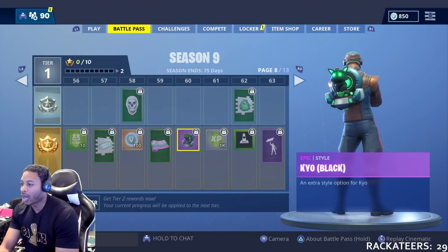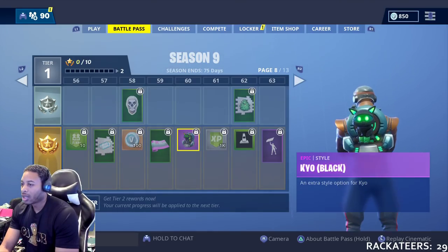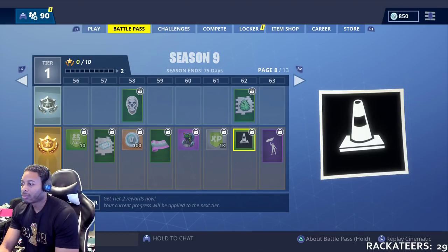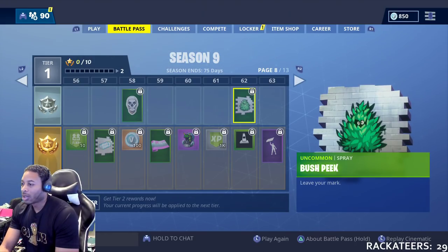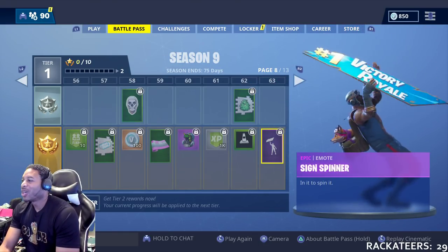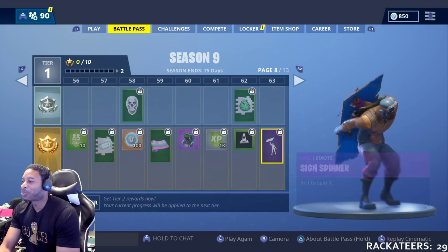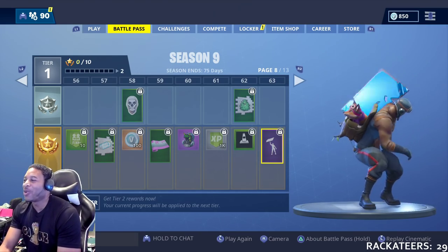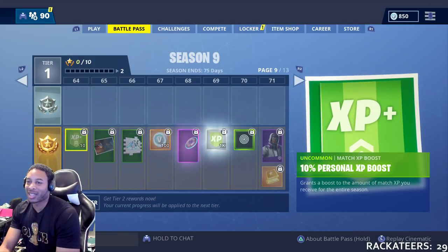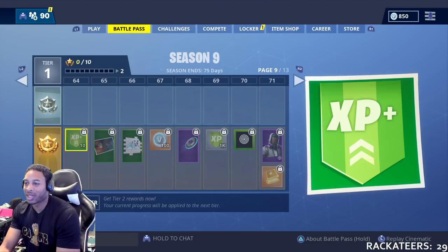We get the next Kayo upgrade at 60 in black. 1,000 XP, Traffic Cone, Bush Peak. Victory Royale Spinnerside — if y'all have ever seen people standing outside of the tax places and the pawn shops and 'We Buy Gold' and all that, you know exactly what that's about.